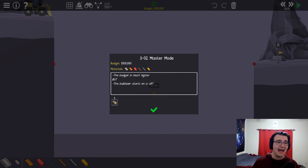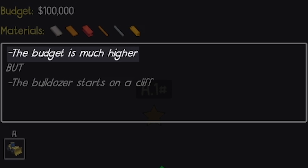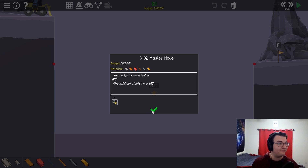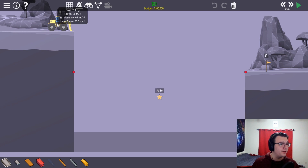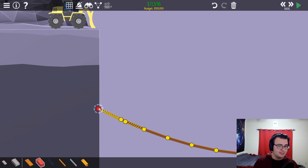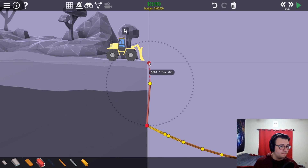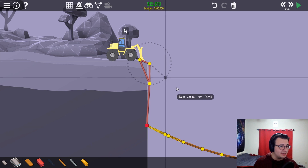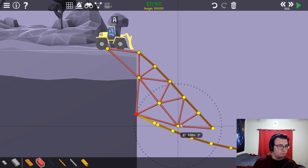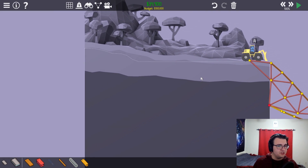Level 3 to master mode: the budget is much higher but the bulldozer starts on a cliff — that is a long way down. This is kind of like the challenge level where there's gonna be a massive drop off. We must dangle our way to victory. I want to set this up here and then start making a ramp that kind of comes down like this. Maybe just having it drive down is cool too. I want to see whether or not this holds up.